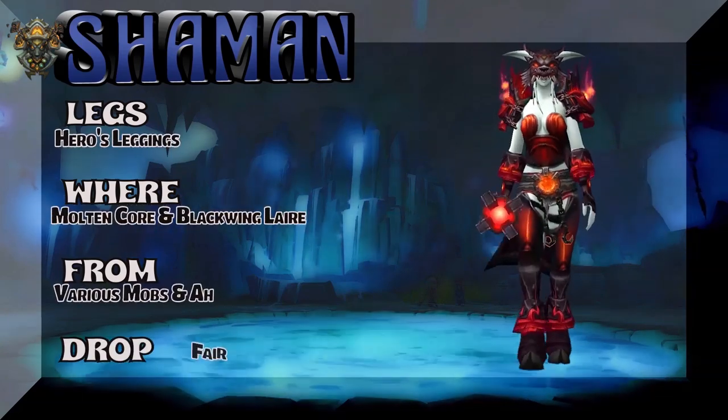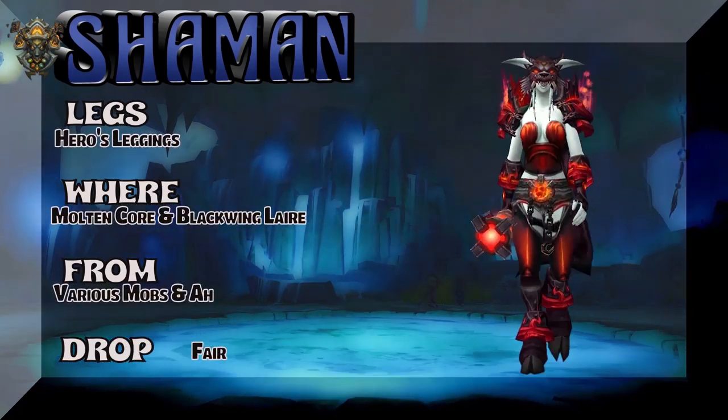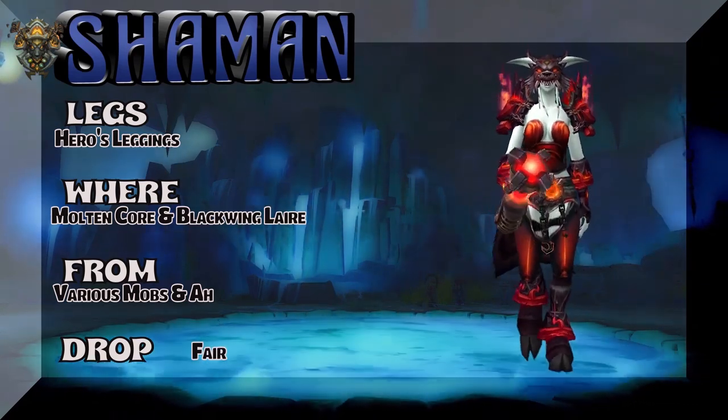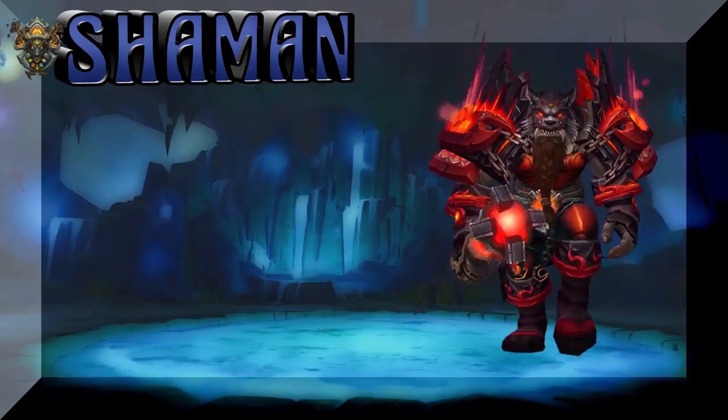The Legs are Hero's Leggings from Molten Core or Blackwing Lair. As you're trying to farm maybe a Shaman tier set out of those raids, maybe you get it — or you can just buy it on the Auction House.